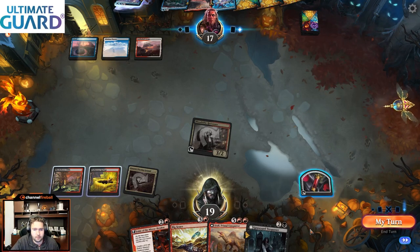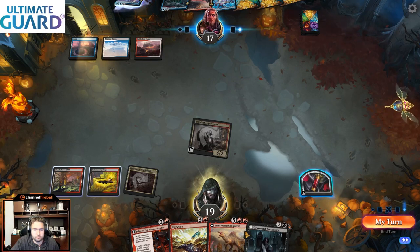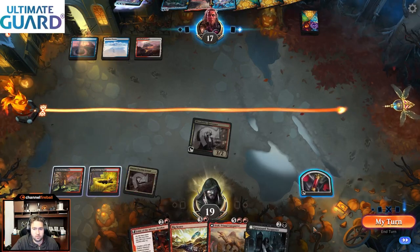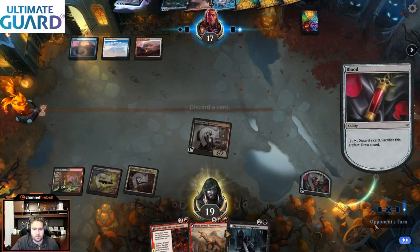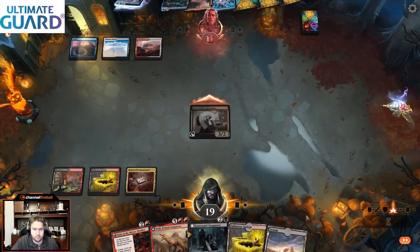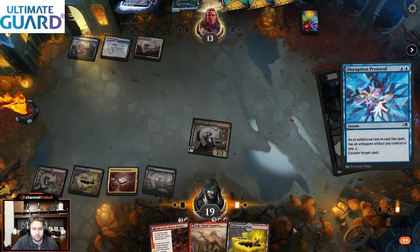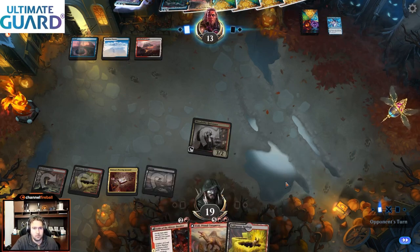I could crack the blood token. I think I probably should. Although if I draw a second Harvester, having this blood would let me get rid of the Shark. I'm going to get rid of Big Score because I don't know if we're going to have a great opportunity to cast it — we really just want lands badly. I'm going to play Trespasser because between the two threats in hand it is the worst one. Fable is better, and we know our opponent has a counter.